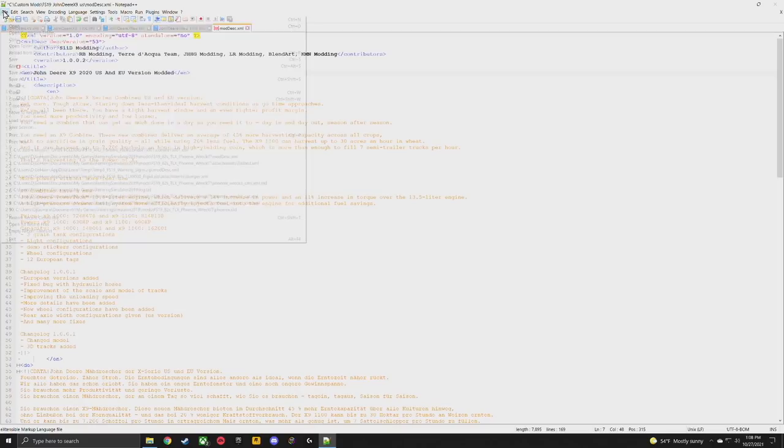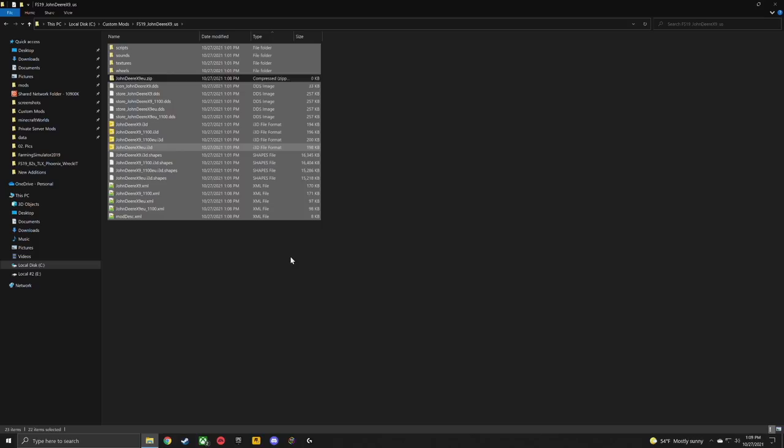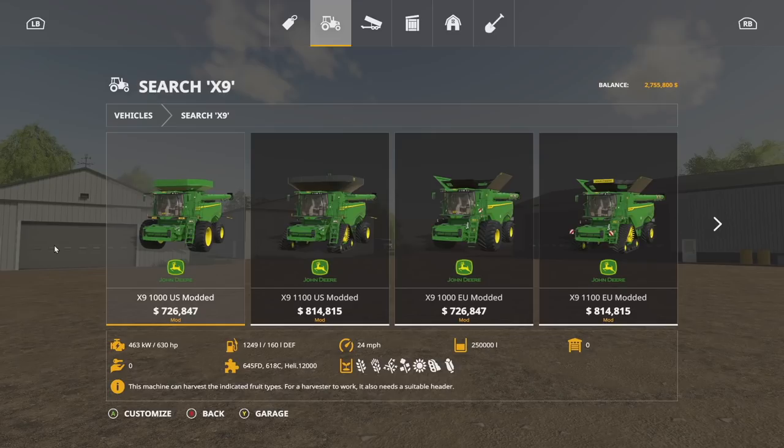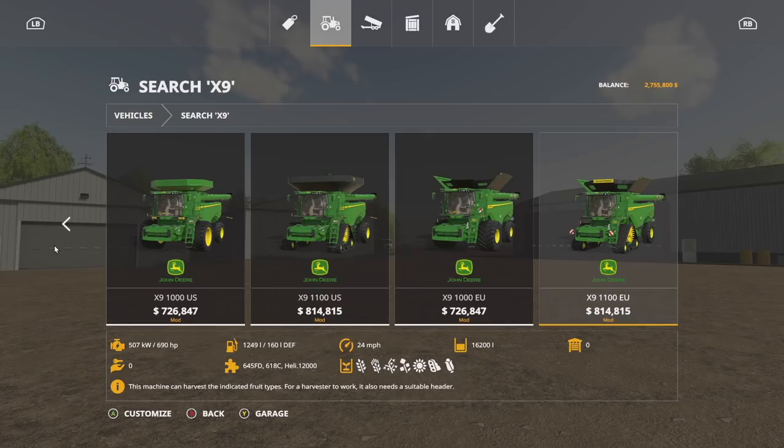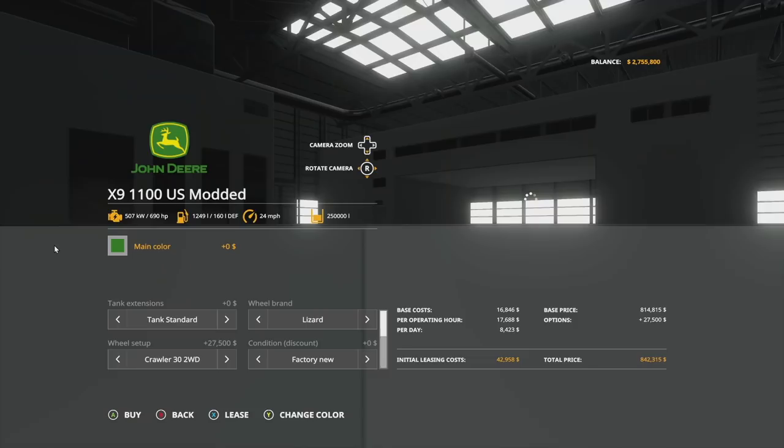Lastly, open up your mod description and put in 'Modified' or 'Changed' so you know which one you did. Then go through and send it all to a compressed folder, put it in your mod folder, and you're good to go. It worked — there it is. We've got our US Modded and EU Mod versions showing 250,000 liters, and since we didn't override the pack, we've still got everything from beforehand as well.